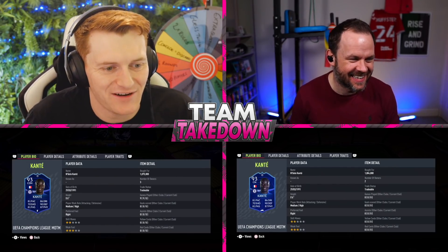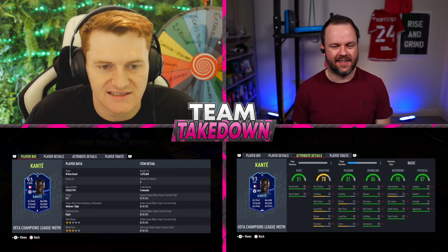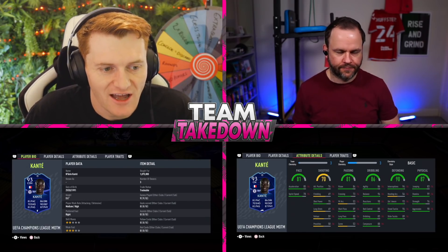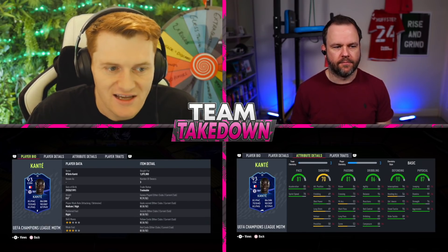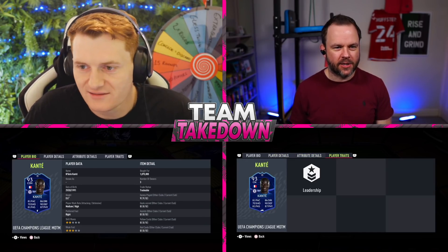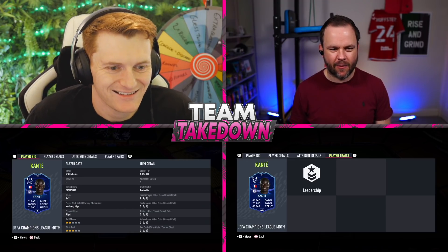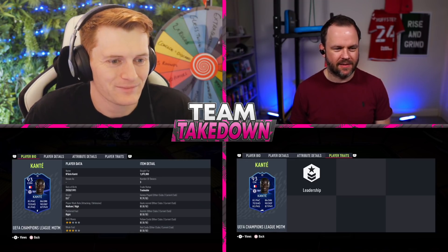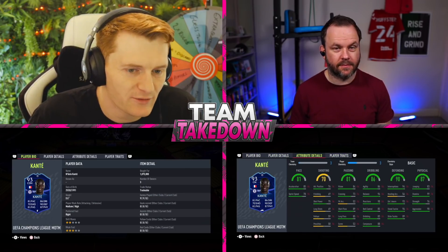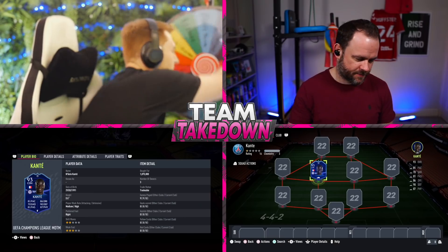The Kanté MOTM card has 81 pace, 86 dribbling, 90 defending, 87 physical, 81 passing, and 70 shooting. He does cost around 1.1 million coins though, so he's not cheap. Kanté's just that card that's an absolute nightmare to play against — he should have an 'everywhere' trait, intercepting all over the middle of the park, left back, right back, center back, even popping forward for a goal.